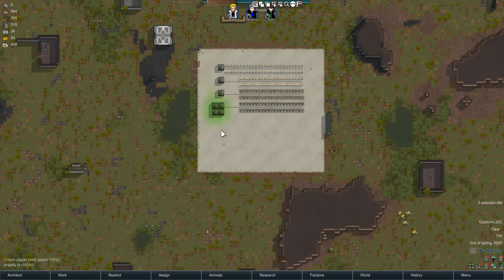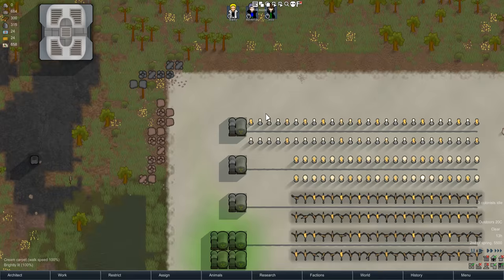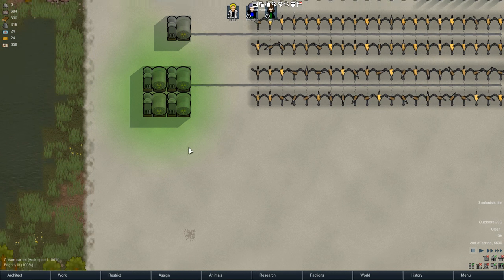Besides that, there's nothing like cooling rods or any of that maintenance aspect like there was in the last one I covered, which was the Rimushima mod. Nope. This is just: put uranium in, generate power. There's no nuclear fuel, there's no nuclear waste.